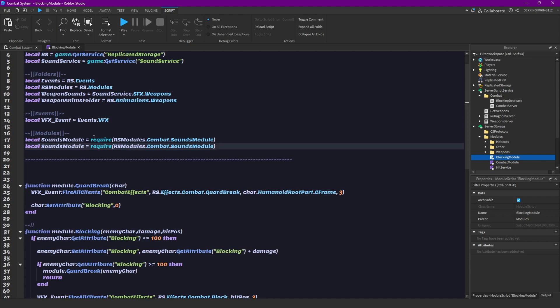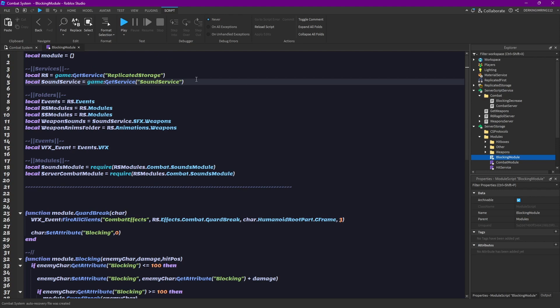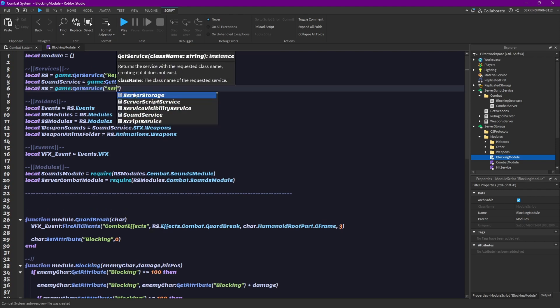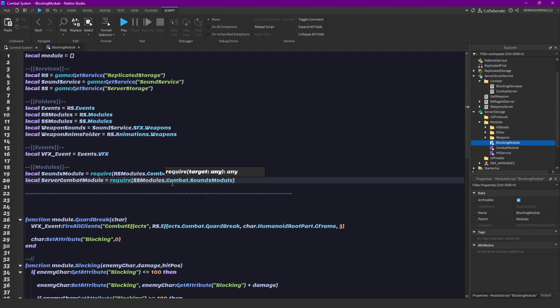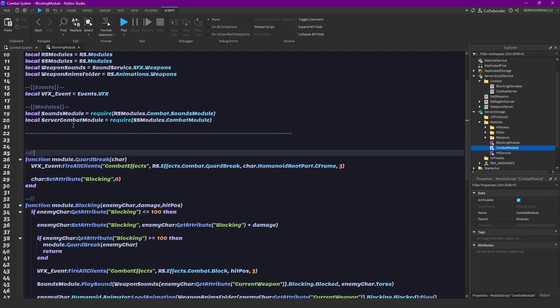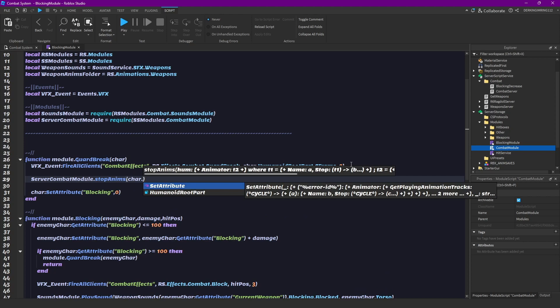We need our combat server combat module for that. Let's get ServerStorage modules — we have to also get ServerStorage here — then ServerStorage.modules, and then the combat module. Now we can do serverCombatModule.stopAnimations and pass in character.Humanoid.